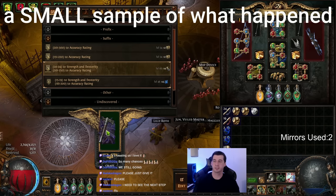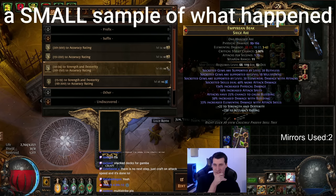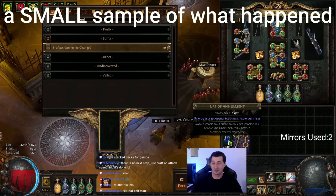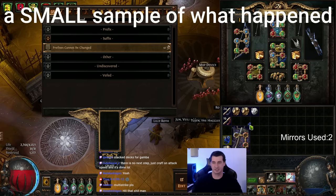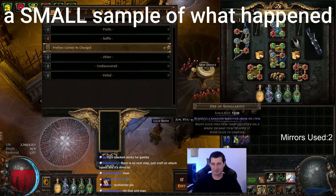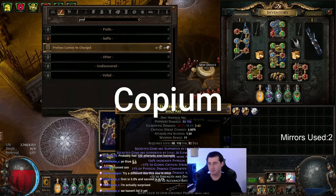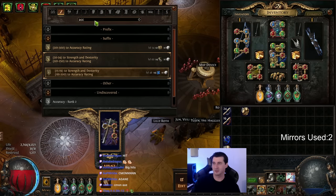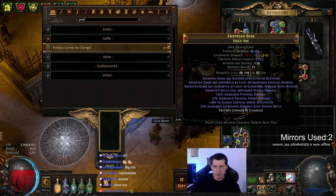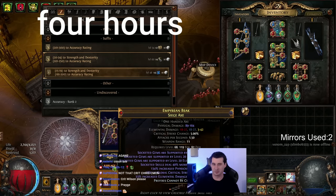We got multi-strike and another chance. Rolling attack mods — come on, crit damage, crit strikes. What do we hit? Bleeding. We've had so many chances — we got a lot more to go, we have a whole other mirror to spend. Let's see if we can save this one — take off bleeding, took off crafted mod. Bleeding — took off multi-strike. Statistically it's not that bad, we've just been unlucky. We saved it — we get another shot! Accuracy — going for the blue one.